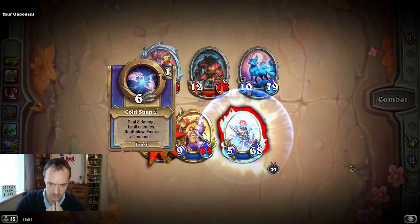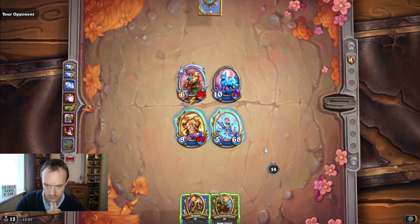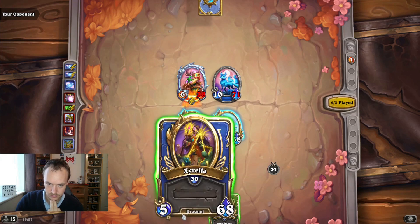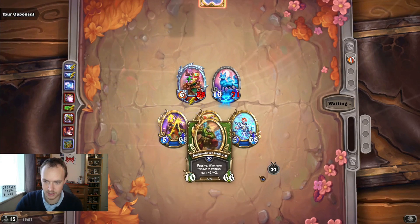That's going to kill Malfurion - but we did it, didn't really matter. Go for Zyrella, keep her alive, and then Sam comes down for the finisher.